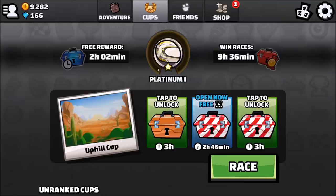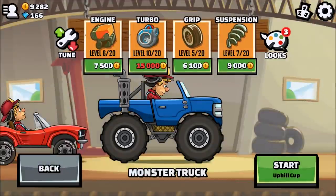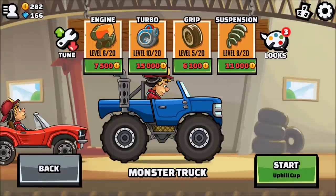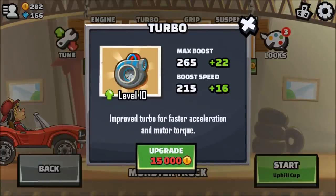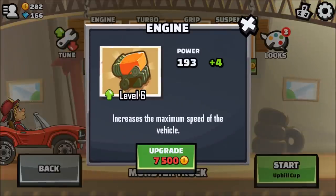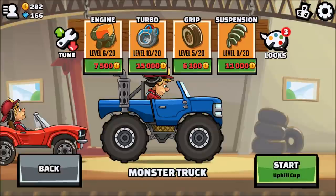I think I need to take it slow because this one is very very difficult. I'm on Platinum 1 already, upgraded my ride quite a few times. I've got engine on level 6, turbo on level 10, grip on 5, and suspension on level 8. Some of you guys told me definitely go for turbo because that gives you more speed than working on the engine — the engine only increases maximum speed.